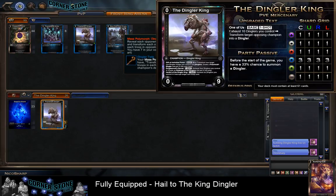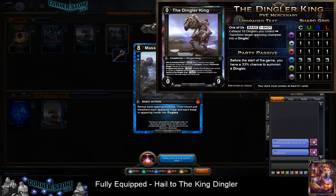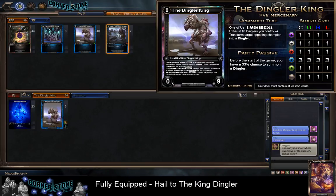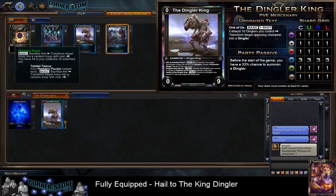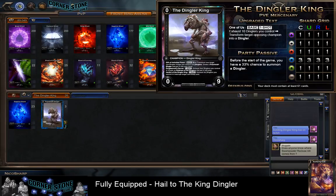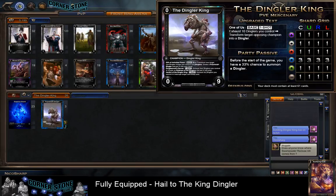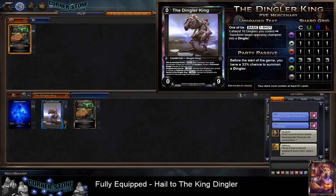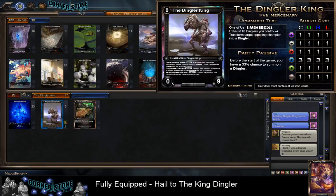There's also a Mass Polymorph Dingler that transforms five random troops in the opposing champion's deck into Dinglers - it's pretty good but too slow. We don't want Polymorphic Army either. What we're going to do is add a lot of things that either create troops or are troops themselves. That's not easy when you're only playing Sapphire. One card I want immediately is Underworld Decree, which can only be played as one copy but creates two Dreadlings. Dreadling tech will help us get as many Dinglers into play as possible.